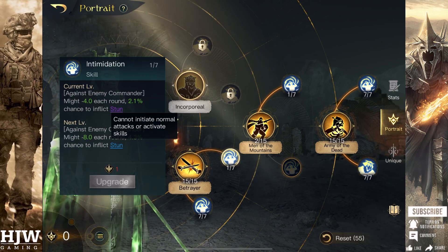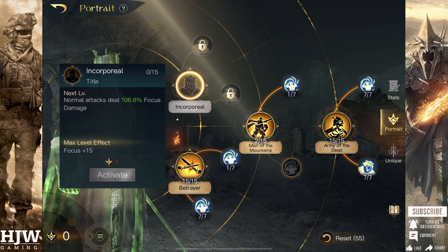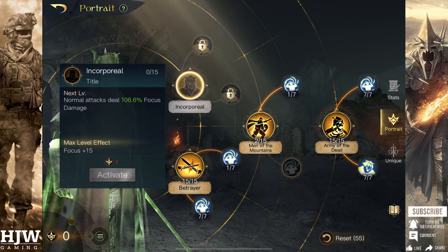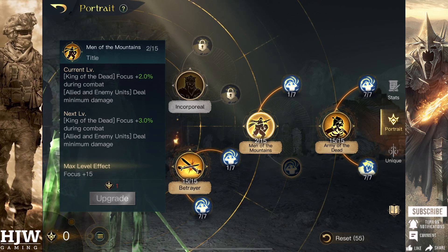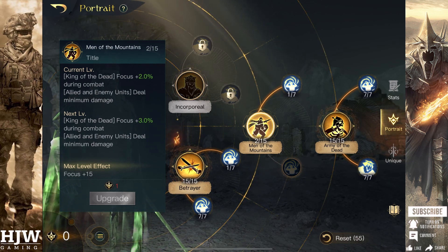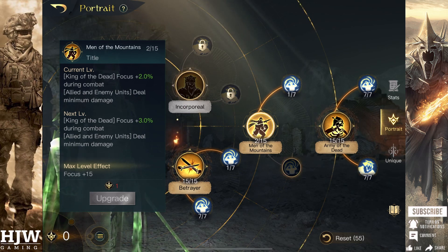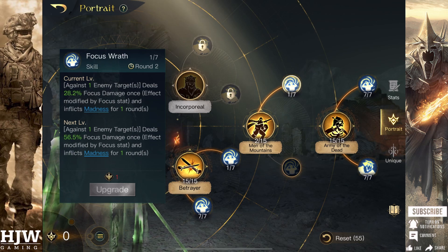Sometimes we'll allocate one point to the top Respect Zero skill, Corporeal. The only reason we do this — and I'd always recommend it being the last skill point you allocate — is that it allows your commander's attacks to deal some focus damage. So whereas he's normally dealing physical damage, most of his gear is focused towards focus, so you'll deal a little bit more damage by making him deal focus damage. In the Respect 3 skill tree, we're allocating two points to Men of the Mountains and one to Focus Wrath. Men of the Mountains has a slight usefulness in increasing King of the Dead's focus and also making allied and enemy units deal minimum damage. The Oathbreakers have a very low spread of damage with only one damage point separating their minimum and maximum damage, but this can be very useful against units such as the Sharpshooter which has a very high range between its minimum and maximum damage. The primary reason we're taking this, however, is for Focus Wrath, which allows you every third round to inflict madness on one enemy unit.